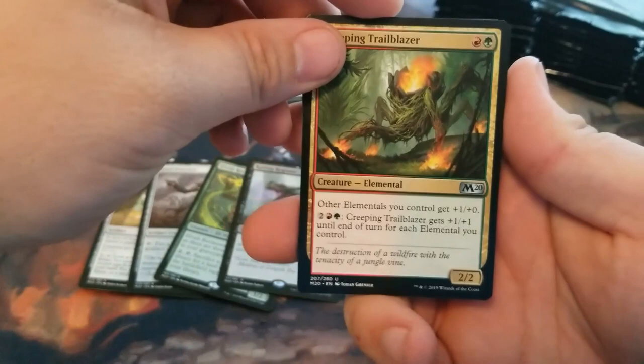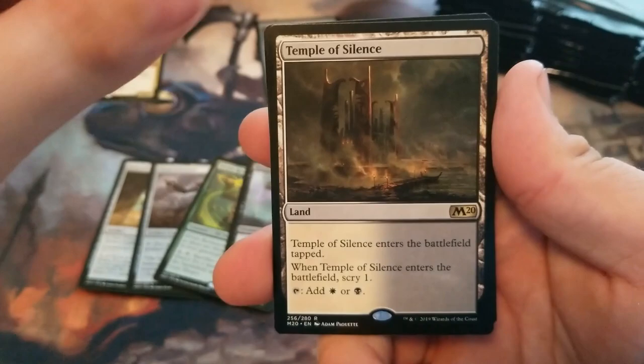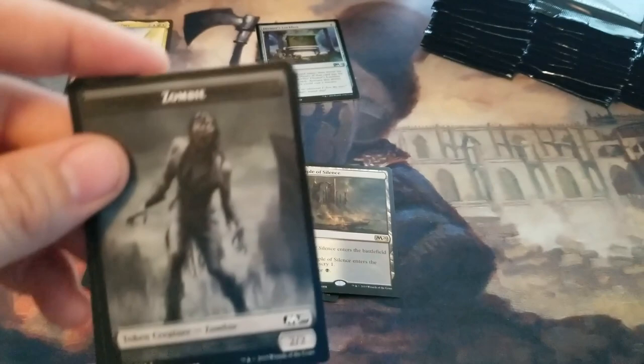Creeping Trailblazer. Pattern Matcher. Cerulean Drake. We have our first Scryland of the Temple, Silence. They're awesome zombie tokens.